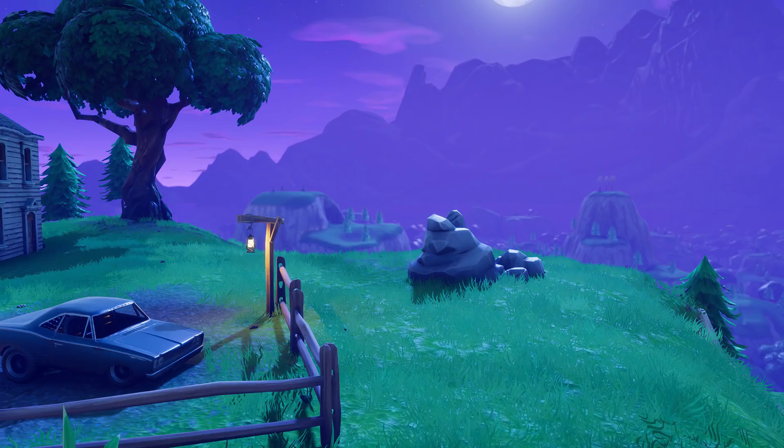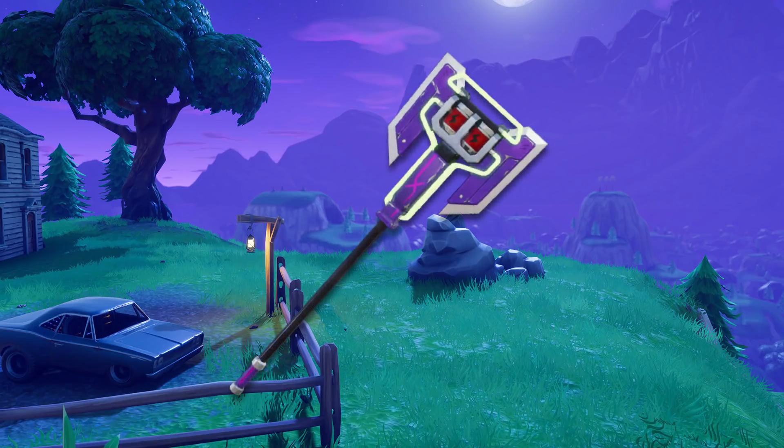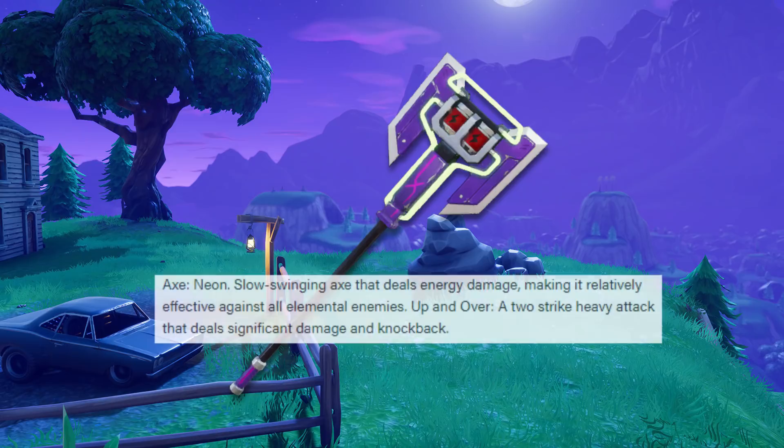The first one is the Neon Axe — a slow swinging axe that deals energy damage, making it relatively effective against all elemental enemies. Up and Over is a two-strike heavy attack that deals significant damage and knockback.